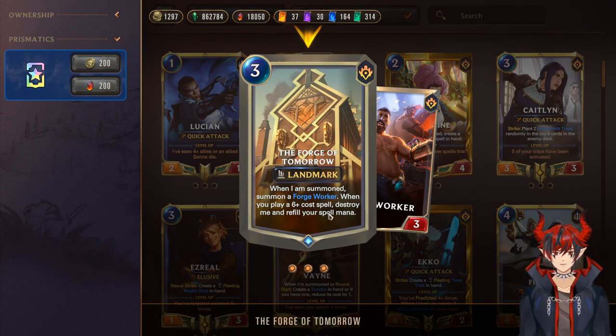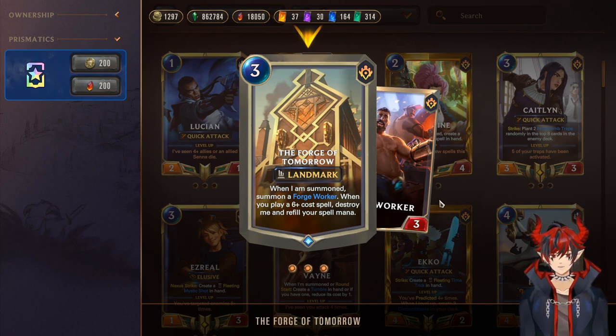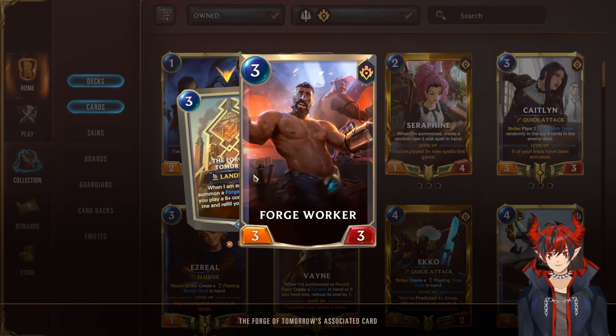Next we have the Forge of Tomorrow: on summon, summon a 3/3, and when you play a six-cost spell, destroy me and refill your spell mana. So on turn six with full mana plus three spell mana, you play a six-cost spell, get three mana back, and can play another six-cost spell. It's absolutely insane value — if you have Lux on five, play a six-cost spell on six, then get to play another one. It gets out of control really fast as long as Forge is set up.